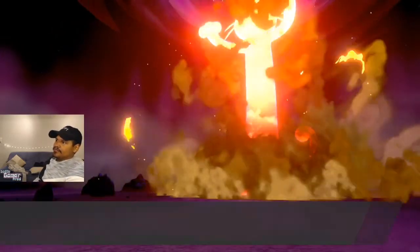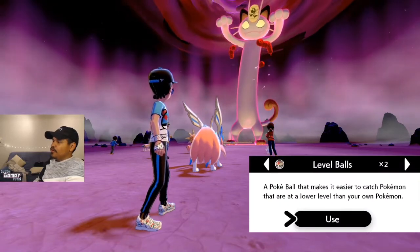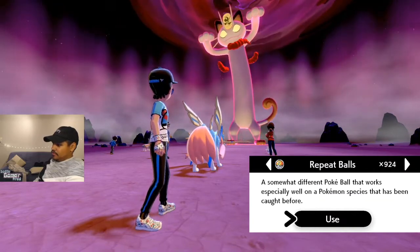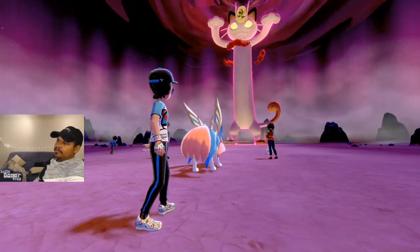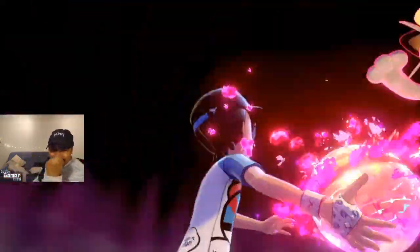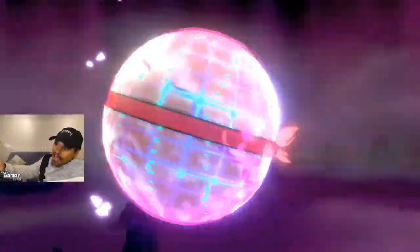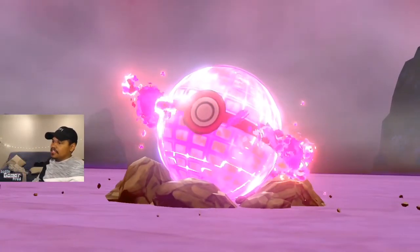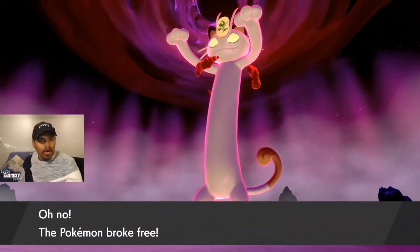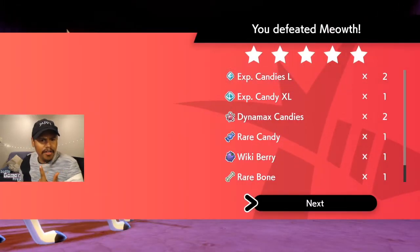Okay, throw a Pokeball. I'm going to throw a Repeat Ball — as you guys know, I always do it. I love this ball with the black, the yellow, the red. It's dope, and it's probably the best ball you can use, especially if you already caught Meowth. The chances of it... I forget the number exactly, but it increases the catch rate. It ran. Huh?